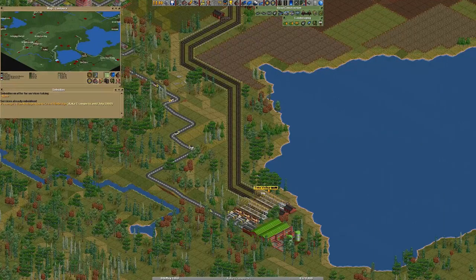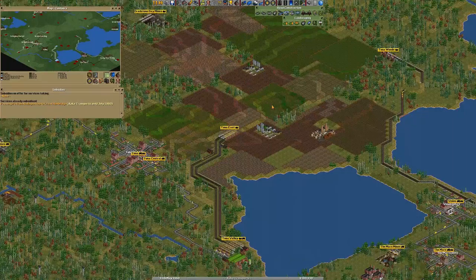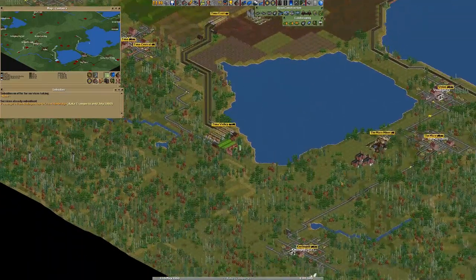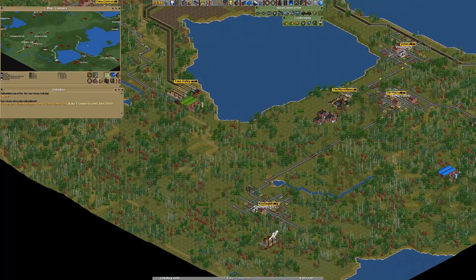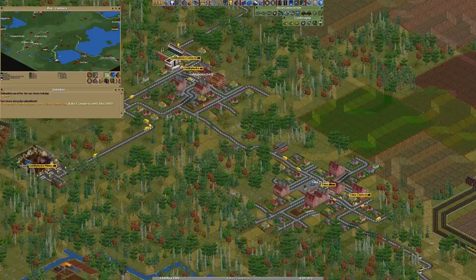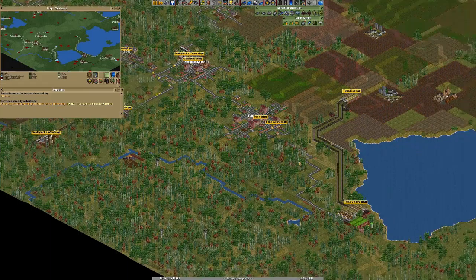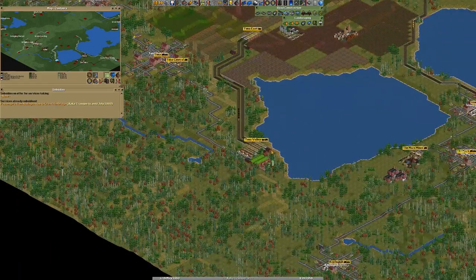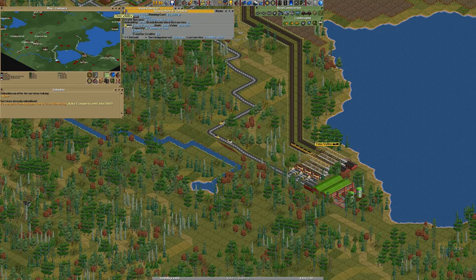We did say we want the Tuna Valley to fill up again with more food, and that would mean actually getting this section bigger as well — more trucks. Not just to Tuna Central, but to Goldilocks as well and probably to other places. Just do a huge supply train here. These guys are small and they're kind of slow.